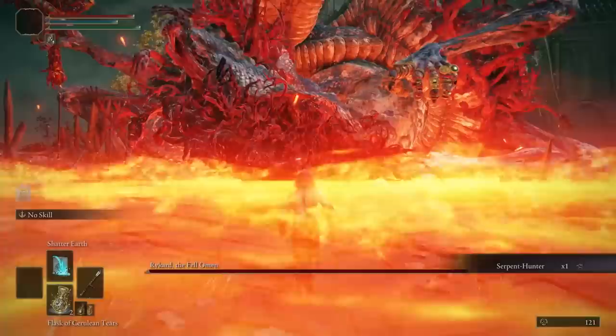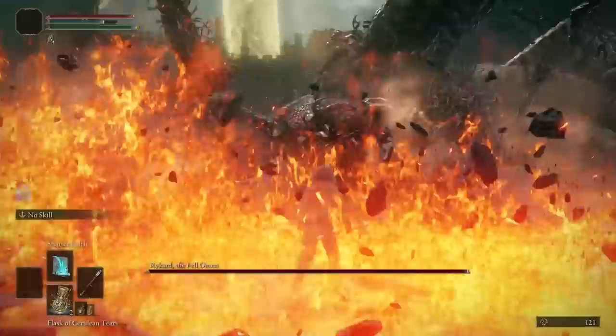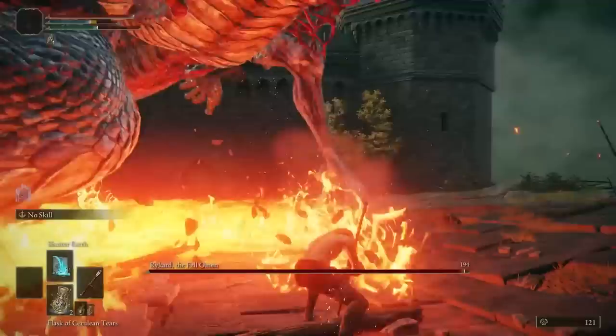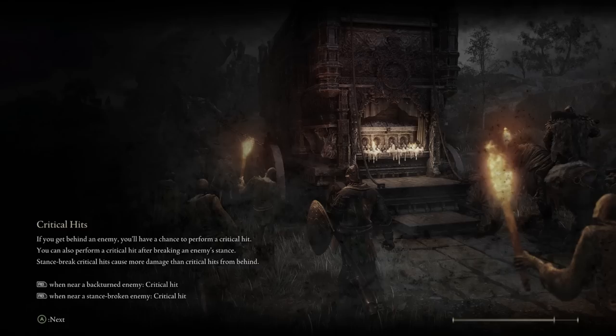It looks like Rykard found a new home. Fortunately, his lava doesn't seem to work here, so I can actually get in and get things done. But less fortunately, his hurtbox is hot garbage. And even worse than that, even though bosses and enemies are scaled down to the area that they're appearing in, they're scaled proportionately to their stats. Rykard might lose a bunch of his attack power and his health, but he is the boss with the highest health pool in the game, so he's still a very tanky boy.